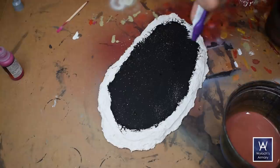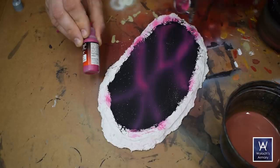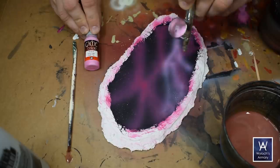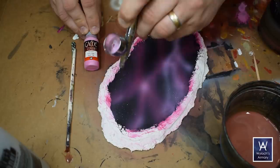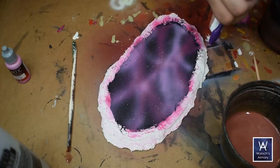Then magenta into the airbrush — Vallejo paints airbrush quite nicely. Just some blobs and tendrils like a nebula. Followed up by pink, again random blobs and tendrils, some overlapping with the magenta and some not. And finally another flick of white for more stars in the foreground. Instant nebula.